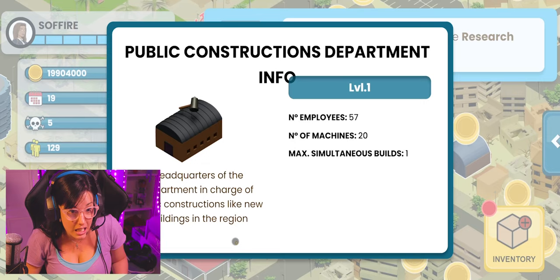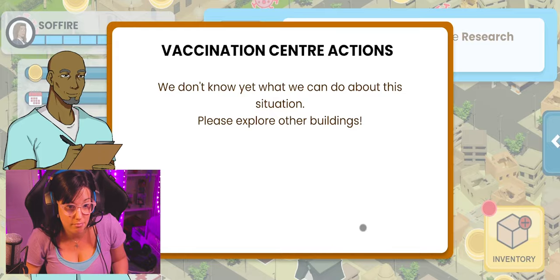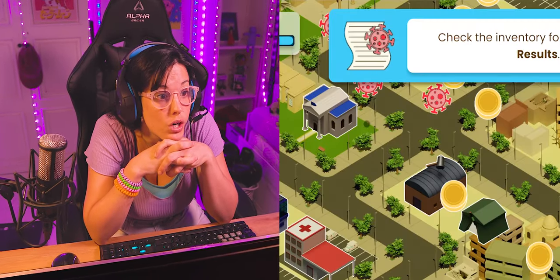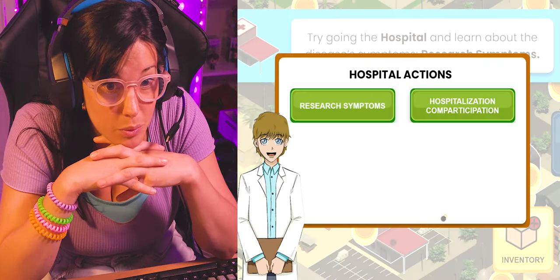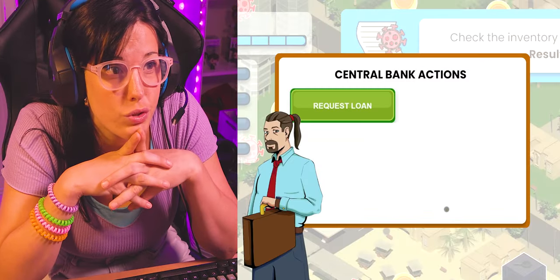By exploring the map of the city, I can see some interesting buildings where lots of actions can be taken. Do I ask the citizens to practice social distancing? Or should I recommend the confinement of the whole population? Is it better to invest in upgrading the hospital with more beds? Should I take a loan to the central bank in order to do so?